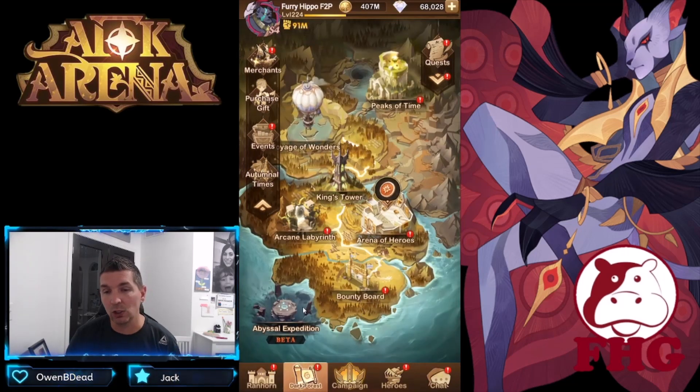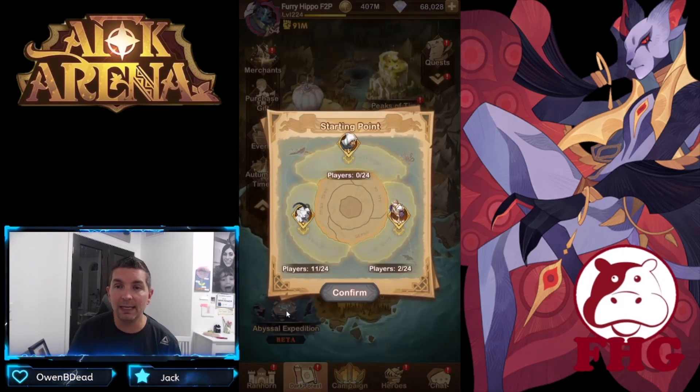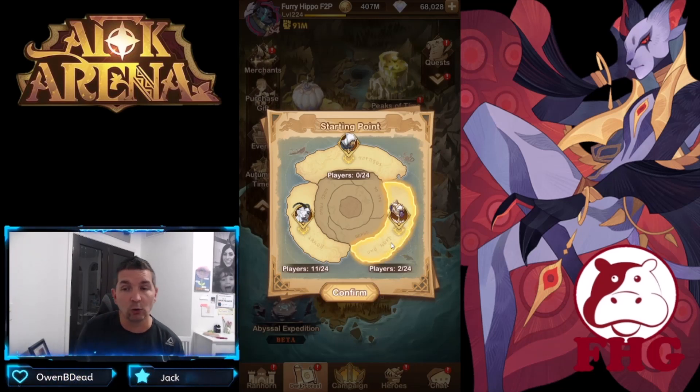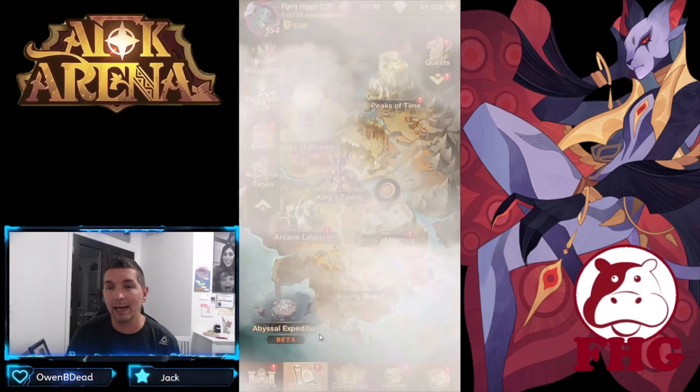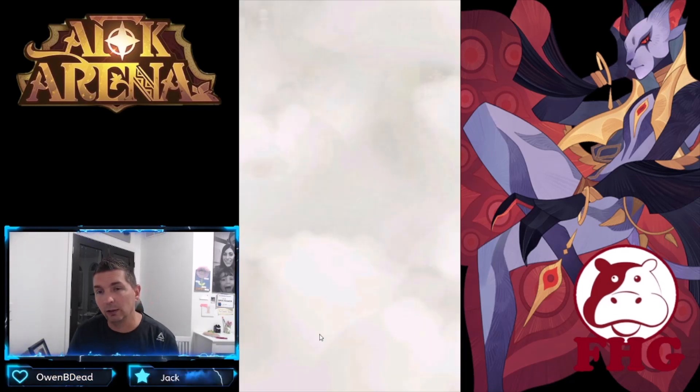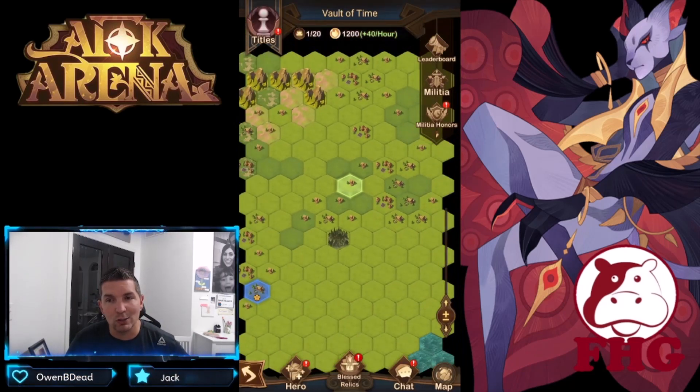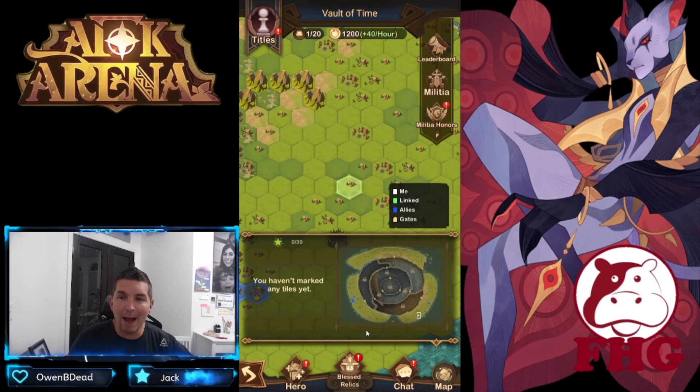Here is the expedition — we did enroll and have 24 players. It looks like 11 on the left, 2 on the right, and zero on top. I'm going to start on the right, which is the side our guild assigned me. We'll confirm the side, launch the Abyssal Expedition, and here it is — day one. Let's zoom out and look at our map.